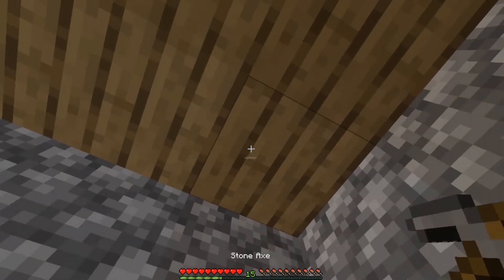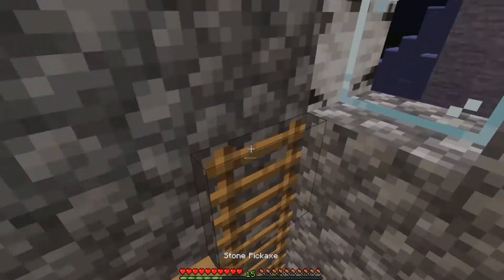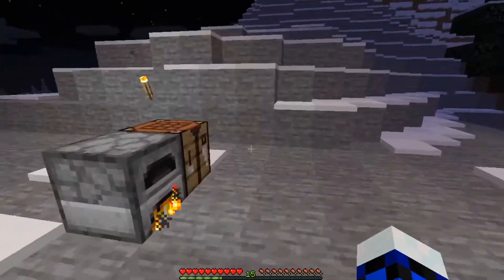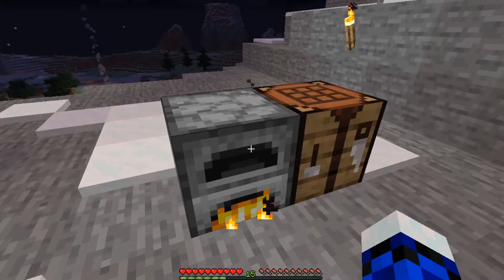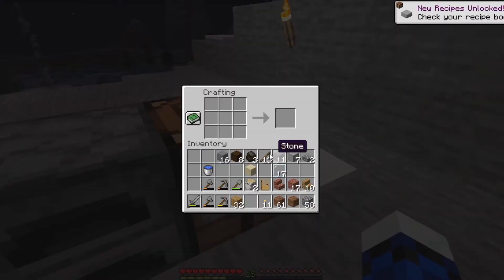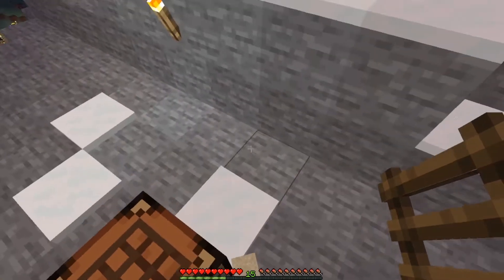So let's get this done. Let's make another ladder — smooth stone, I don't really need that much smooth stone. Let's just make the ladder. Alright, that'll give me three ladders — more than enough. Now I just need one more here.